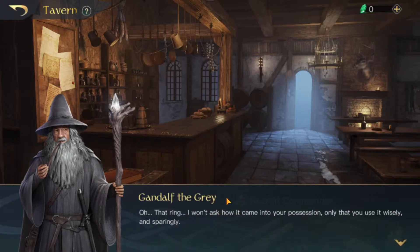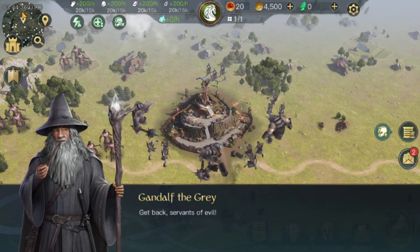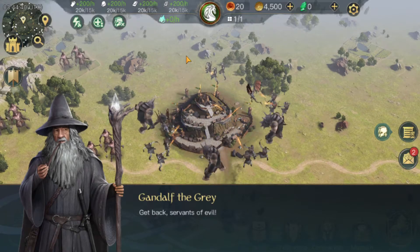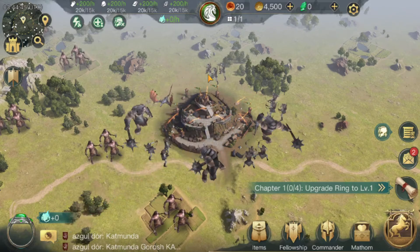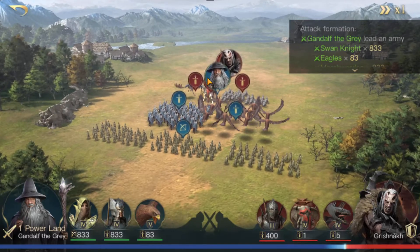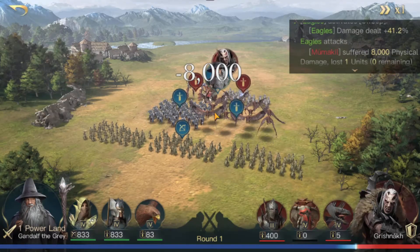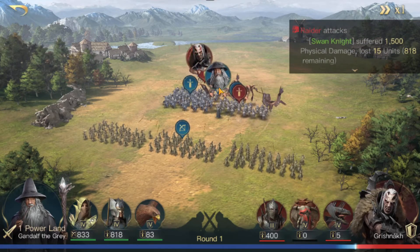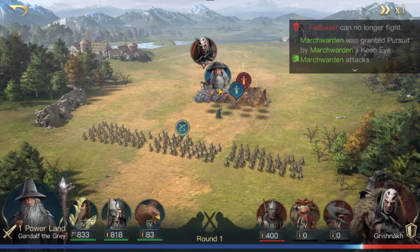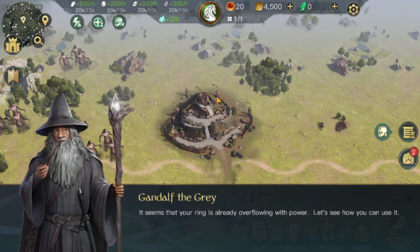Hey Gandalf! 'Don't ask how it came into your possession, only that you use it wisely. Enemies are at the gate — no time to waste.' I click the back arrow. Okay, I guess I'm being attacked — I don't know what to do. It looks like the battles tap to skip. There's a fight scene — kind of a neat battle scene. I won! It seems that your ring is already overflowing.